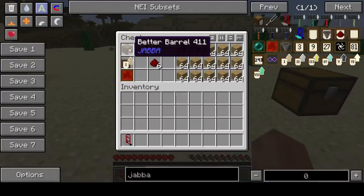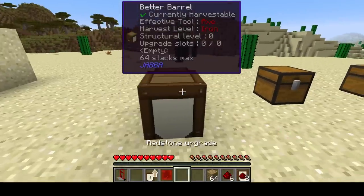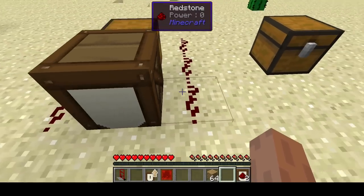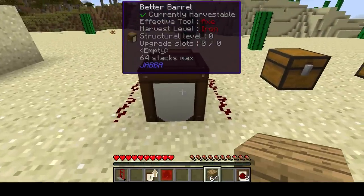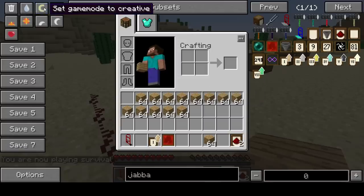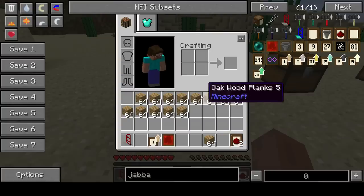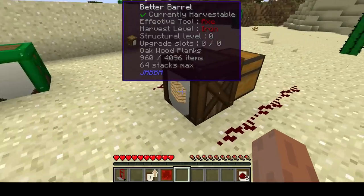Next up is the redstone upgrade. I'll place a barrel and some redstone — and as you can see, the redstone isn't connecting because barrels don't interact with redstone by default; power level is zero. Another really cool barrel functionality: right clicking places items into the barrel, and double right clicking with an empty hand dumps everything in your inventory that matches the barrel's stored item type into it. So all 15 stacks I had jump right in — pretty convenient.